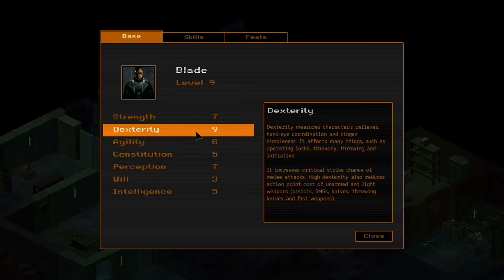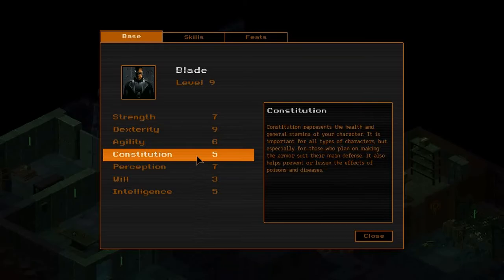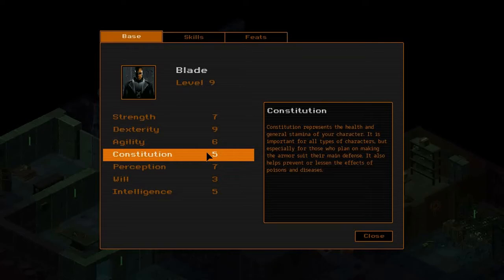He has agility six because I want Sprint - I remember Blade being able to run fast. He's also going to be a dodge and evasion character, thus six agility for that. Constitution of five - I would prefer higher but I didn't want to lower anything else. Perception of seven because he's going to use pistols and needs perception to help him hit things. It also helps find secrets a little bit easier.